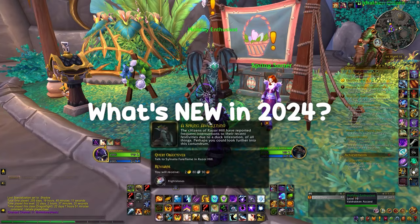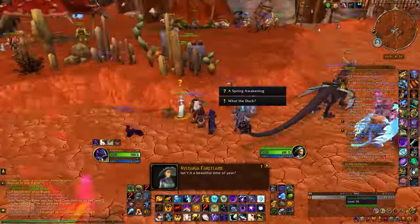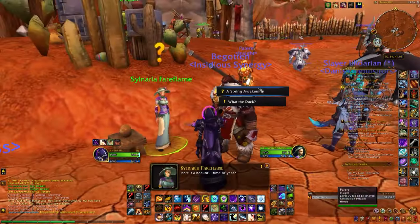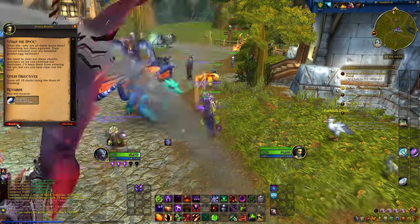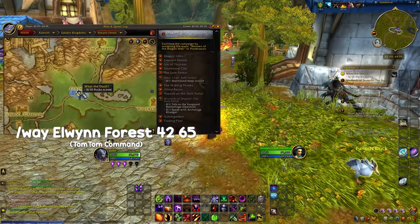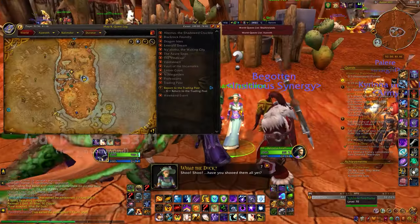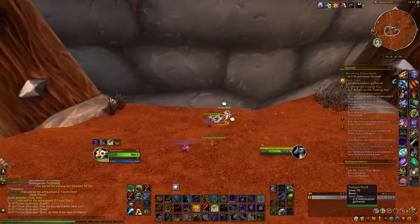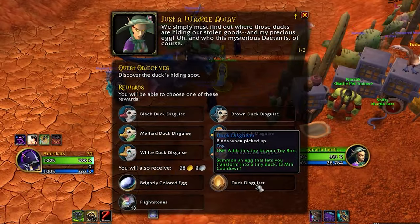Alright, let's take a closer look at what's new for this year's event. A brand new questline kicks off with the What the Duck quest, available from two different locations depending on your faction. For the Alliance, you can pick this quest up from Xenia Brooks in Goldshire in Elwynn Forest, while Horde players can head to Durotar, specifically in Razor Hill, and speak with Sylinaria Fairflame. This is actually a very fun questline, and completing it also rewards you with a duck disguiser toy.